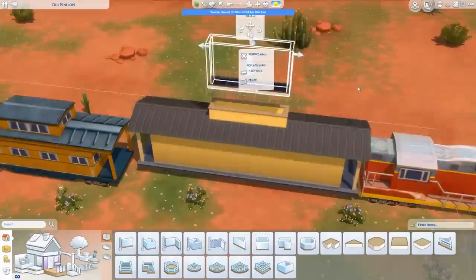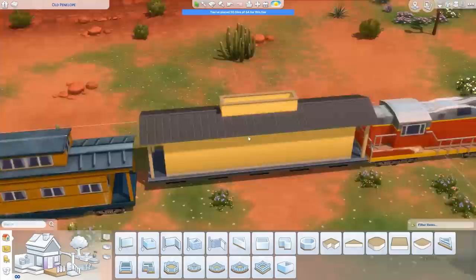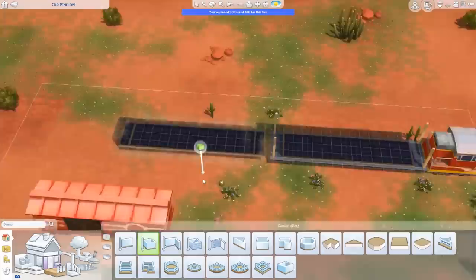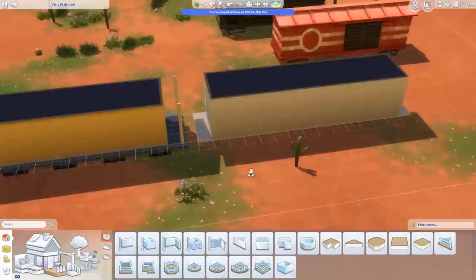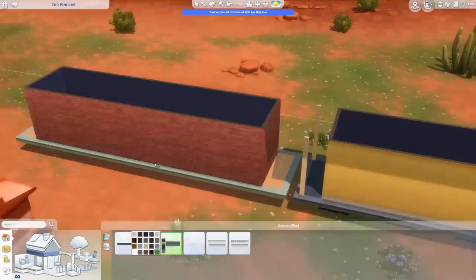I was hoping for a four-tile-wide carriage but it looked way too big, so we have a three-tile-wide carriage. I tried to get a roof on top by lowering the floor above but the game would not have it, so instead of a little roof we just have a sort of sticking-out half wall, which is fine. I think this all looks really good considering it's out of walls, and as with all my other tiny builds I have completely play tested this so everything works.